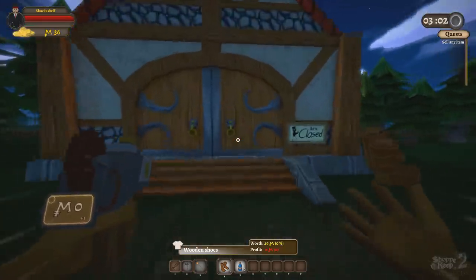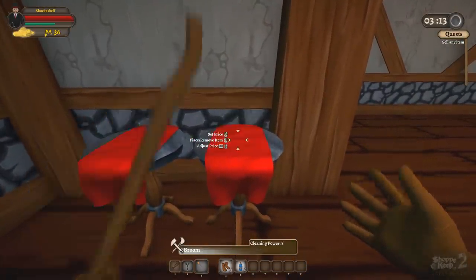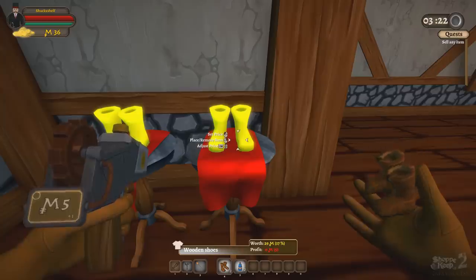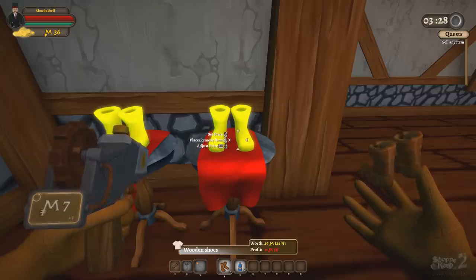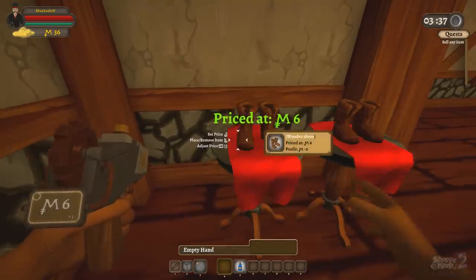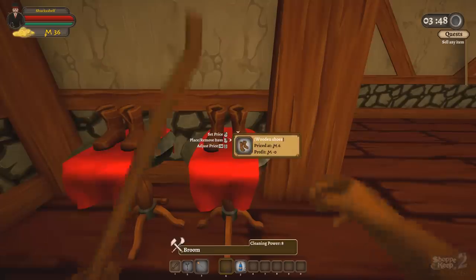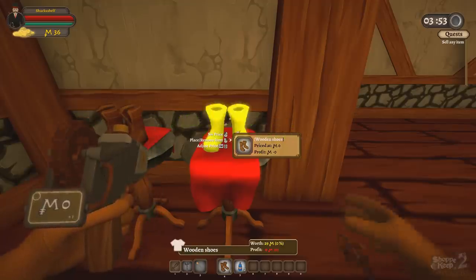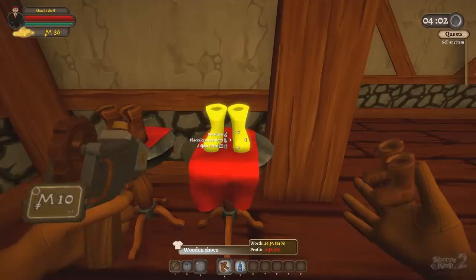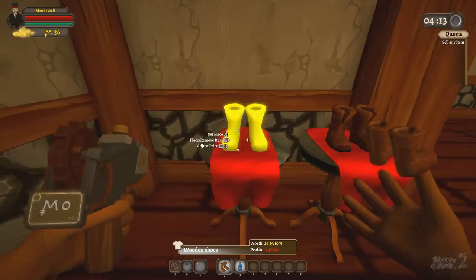Let's go back inside very rapidly. It wants me to sell any item in order to advance further. My profit is zero - how do I adjust the price upwards? So it's left control. Let's go for like six in profit on each of these. Let's go ahead and place it. They're priced at M6. I don't think it actually shows the total value of the item - I think what it shows is what your profit is going to be from the item instead.